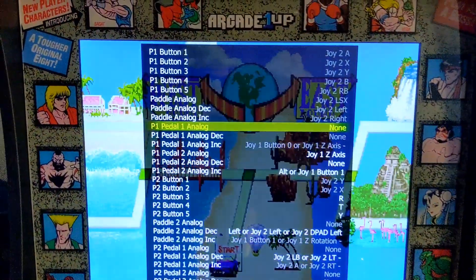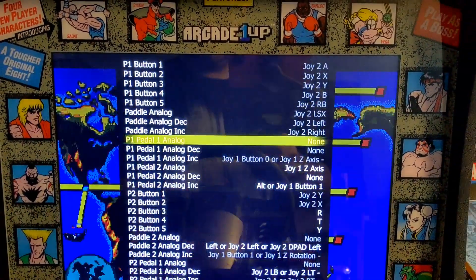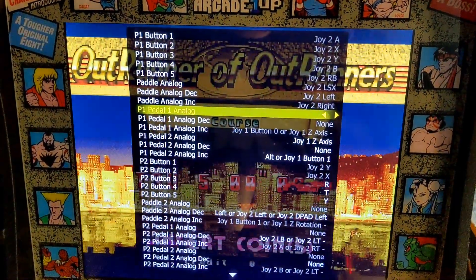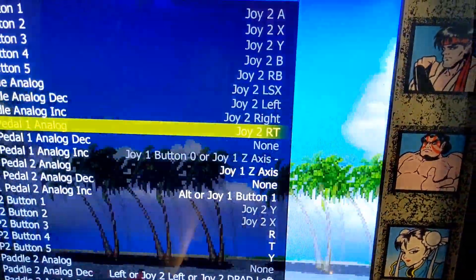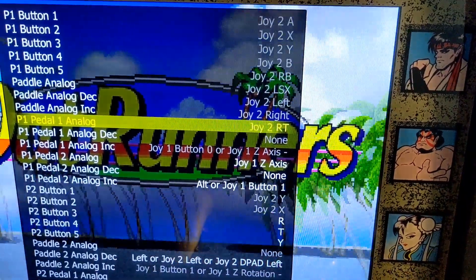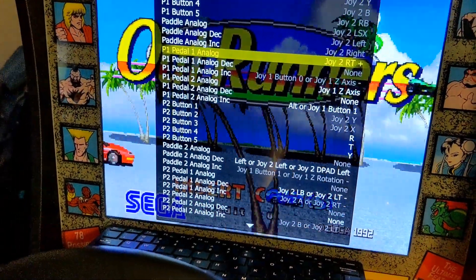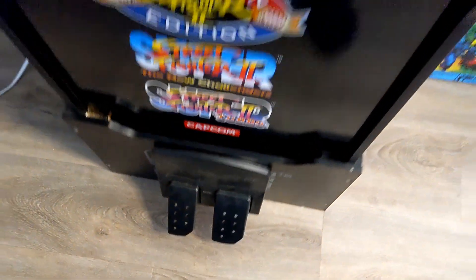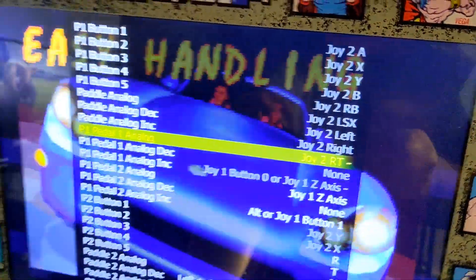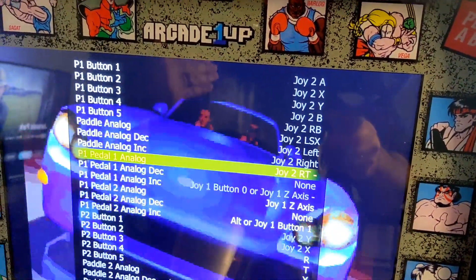Okay, so Paddle 1 — this is the accelerator. Here's where we want to press the accelerator, but there is a trick to this one. If you press X and press it once, it just says RT, and this won't work unfortunately. You have to set it where it says RT minus. To do that, press X, press the gas again — it says RT plus, still won't work. Do it again, press it again — now it's RT minus. That's where it registers that when you press the gas pedal it actually works.